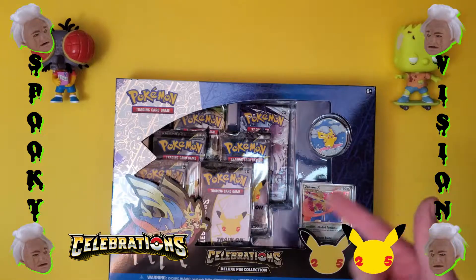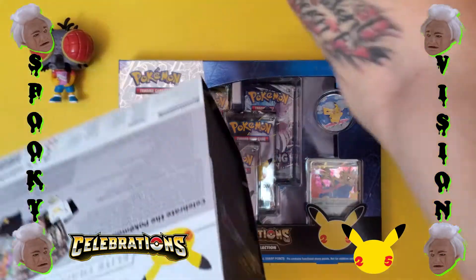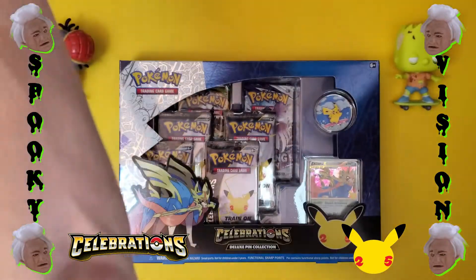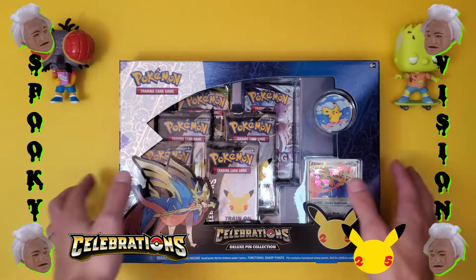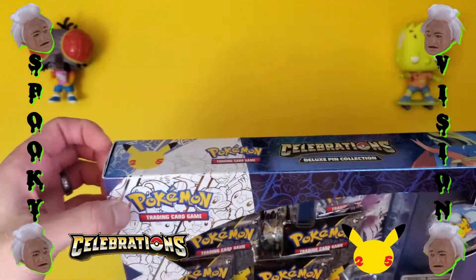In my previous video I did the Pokemon Elite Trainer Box from Celebrations and pulled some good stuff in there, and in my one Chilling Reign pack I got a gold secret rare. So maybe we can duplicate that luck — let's hope. Let's not waste time, I want to see what's in here. Take a good look at this awesome coin and just jump right in.